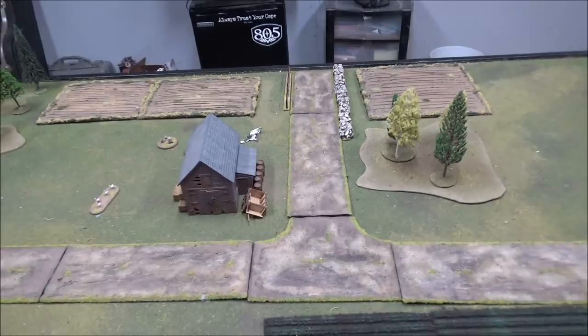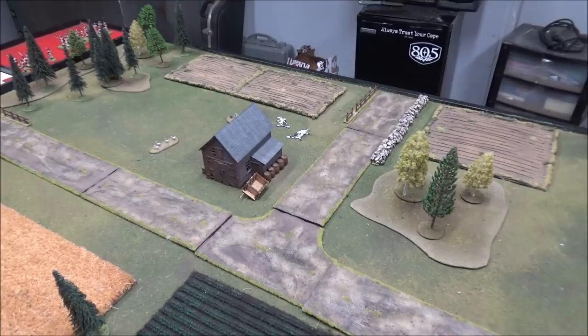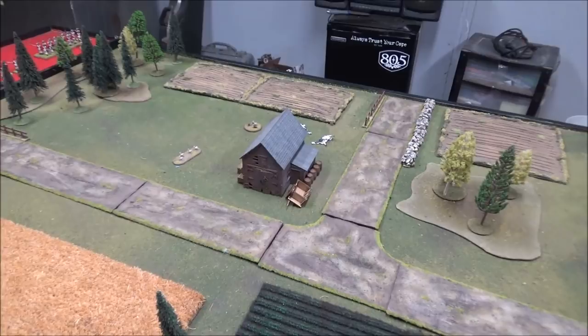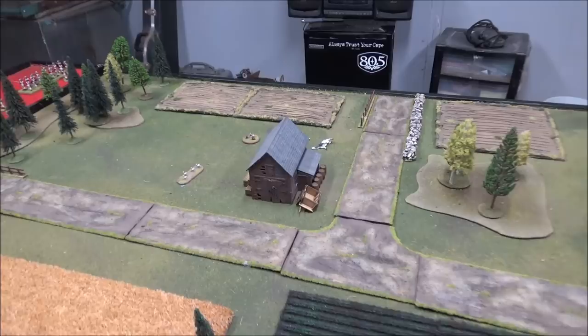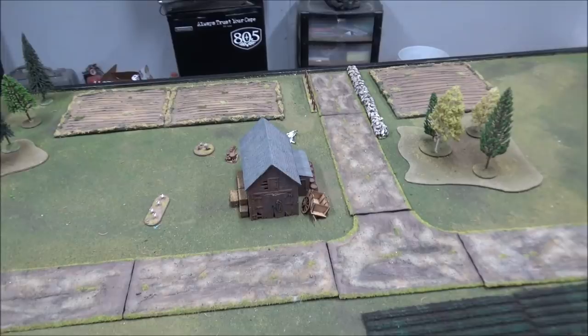We're going to have to get at least two casks off the table edge. If you're carrying them by hand, it takes four men to carry one and you move at minus one pip. Or you could attempt to fix the wagon, put the wheel back on, and then you would get a bonus plus one pip per movement on the way out with the brandy. And of course you need to set the barn on fire on your way out.